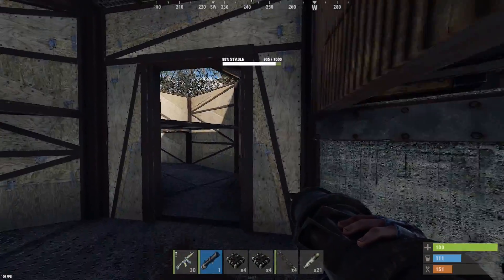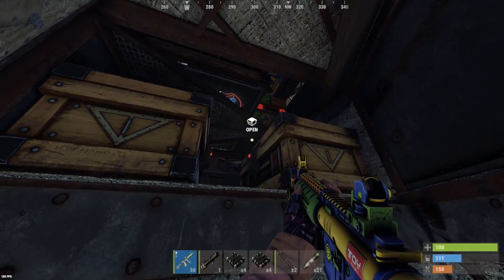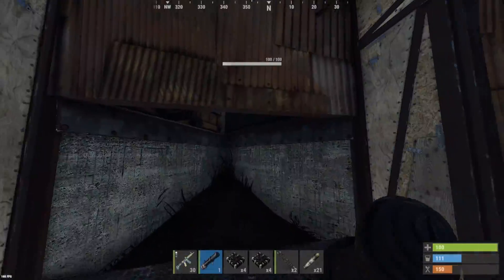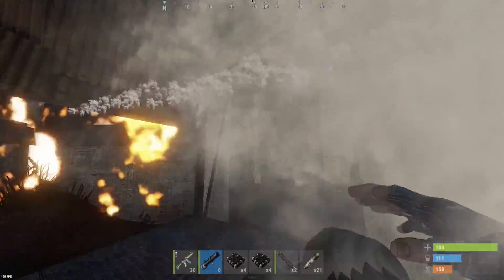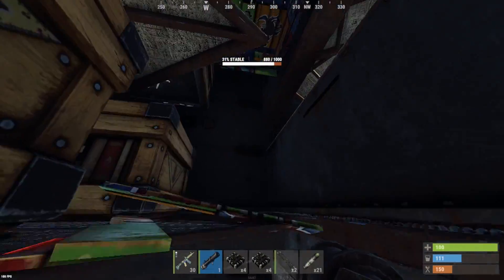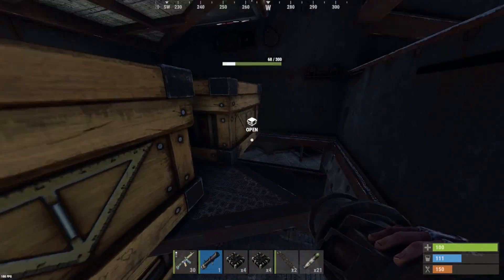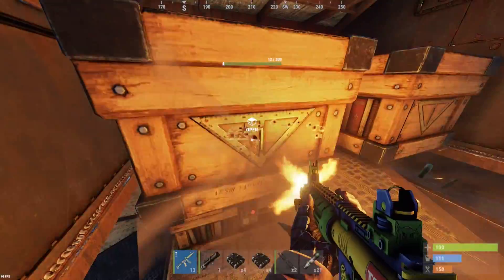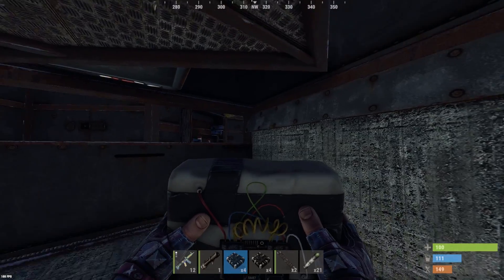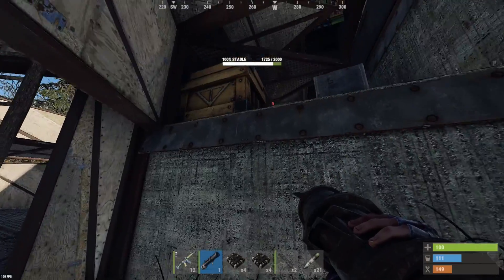We're actually already into some boxes - let me ladder this off. Check this thing out, nice. Boxes are all locked, let's send a rocket and blow these up. Oh my gosh, totally stacked boxes. That's kind of annoying, I just want to do this raid quickly. Looks like that's the core - kind of want to send some rockets here, finish it off with C4. That heli's just right on my tail.